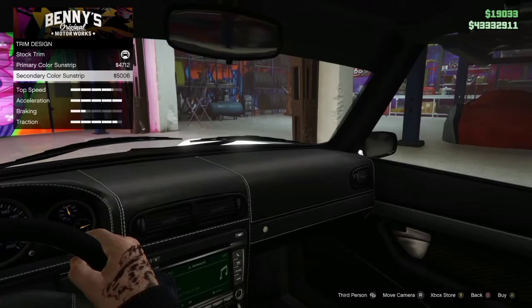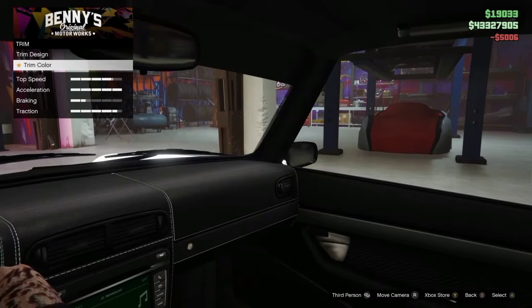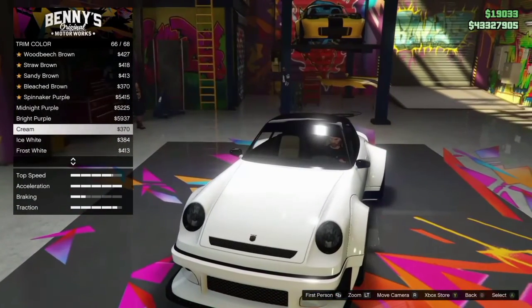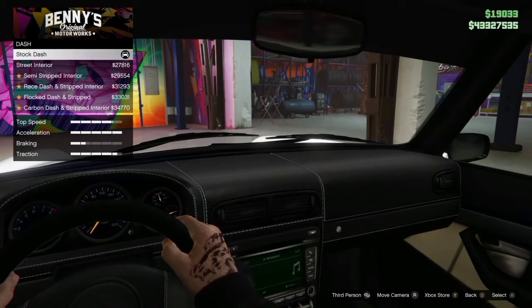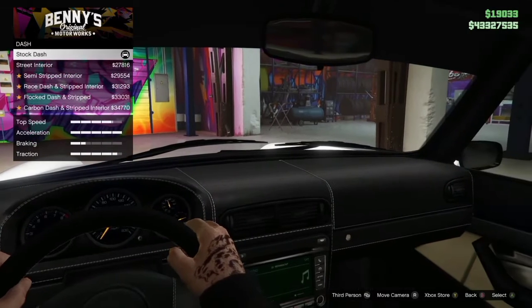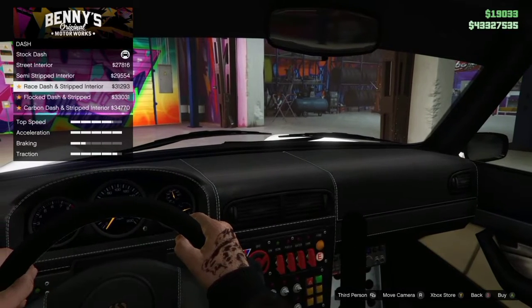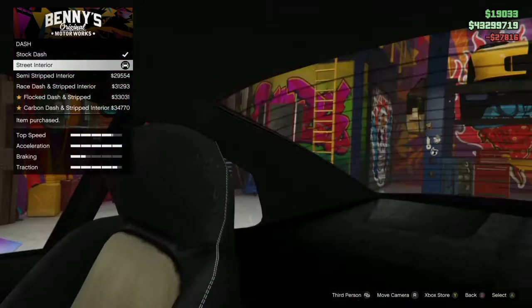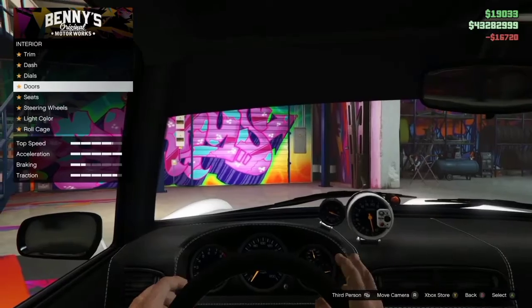I think the secondary looks better. It kind of makes it look darker — I think it's the lighting — but I'll get the sunstrip. For the interior, I can make the seats cream; I think I'm gonna make the seats cream. Going over to dash — we can make a street build. I can see the interior here, it's a bit modernized with a screen down there, but this is a 70s/80s vehicle. It comes canon-wise from Vice City. I'm gonna get the street interior because I want this thing to look old — there should be no screen on this thing.